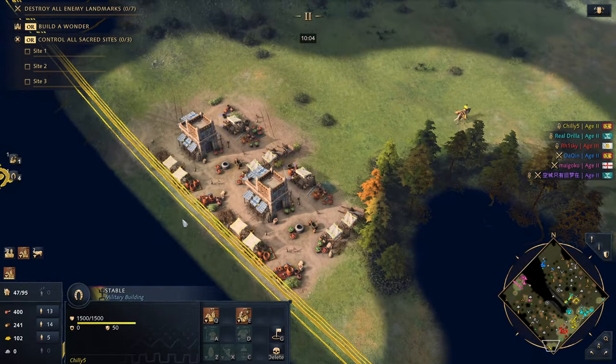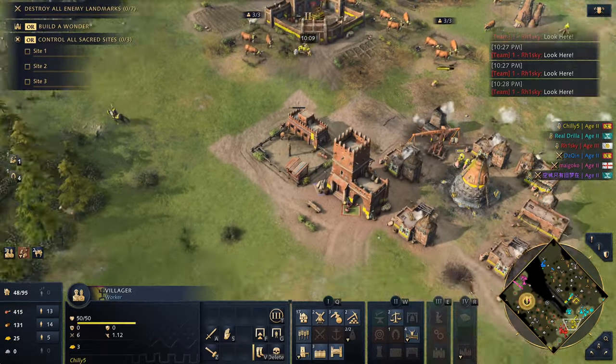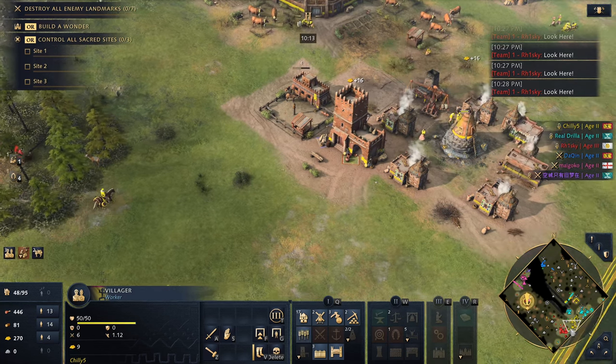The one other aspect of your economy I didn't mention is trade. Mali is a great trade faction — their toll outposts give you bonus resources whenever a trader passes by, so if you do go trade, it's common practice to set up a bunch of toll outposts dotted along your trade line.